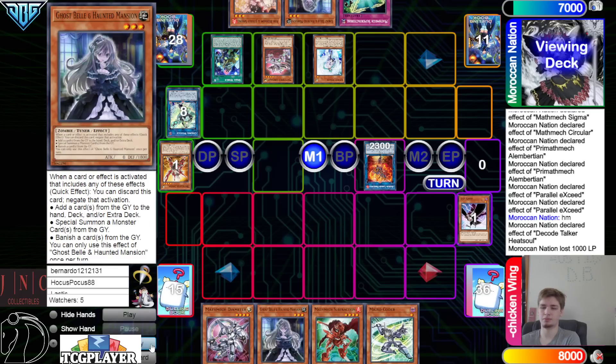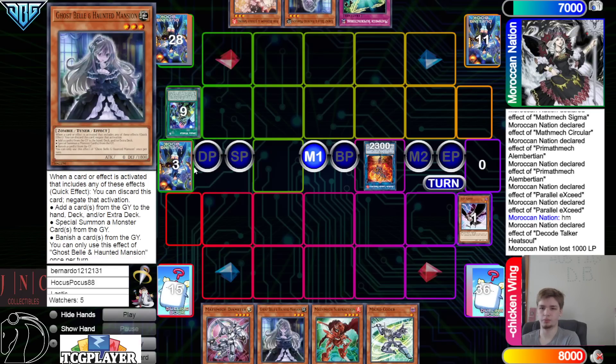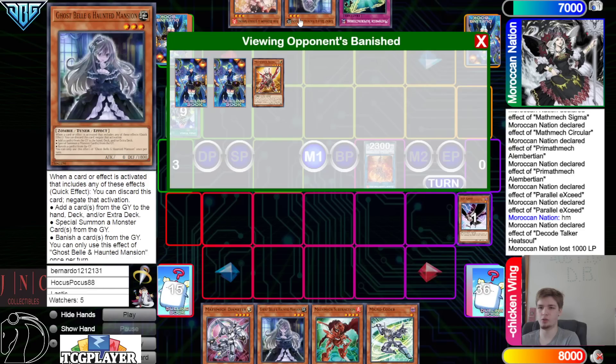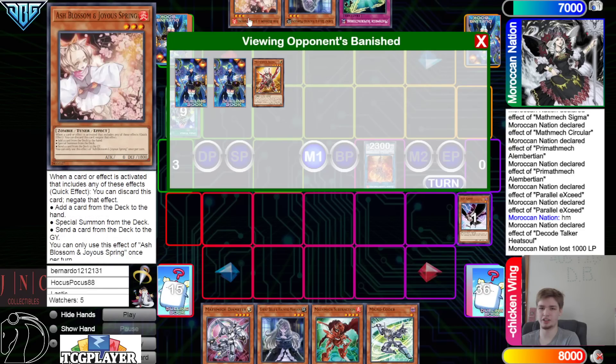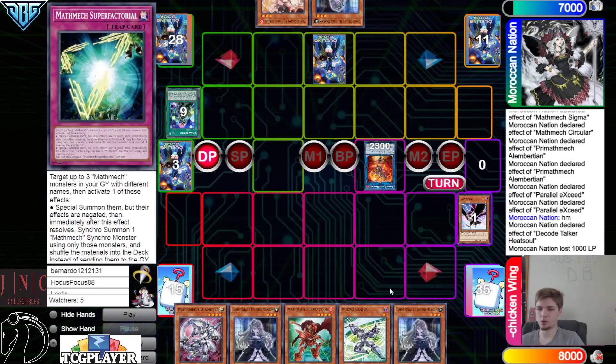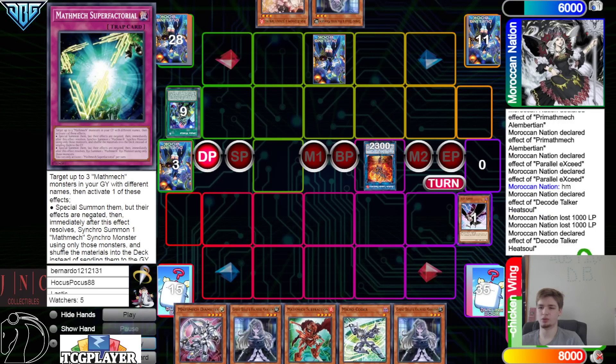Circular and the Veiler — these match up through being only Light, and then these match up through only having zero attack. Ash — and both of these would work with this because they all just have zero attack. Then set Super Factoral, pass.